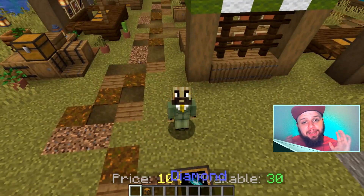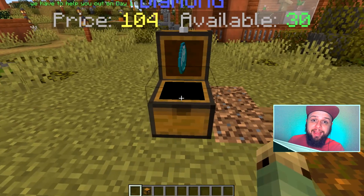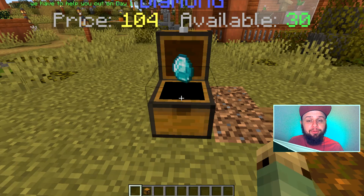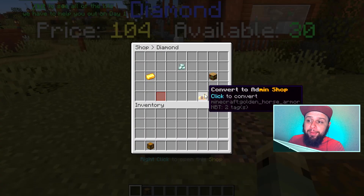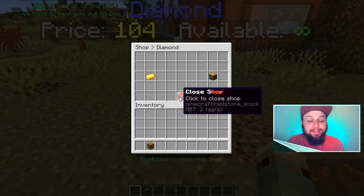If you have an admin shop, you want the products to be infinite in all likelihood. We can actually convert it to an admin shop so that no individual player or server staff is getting money directly from sales — it goes to the server. So let's right click on it, go back to that button — convert to admin shop — click on that, and that's it.